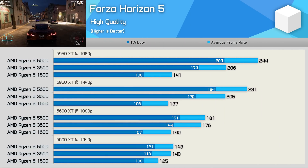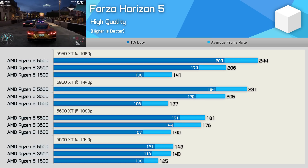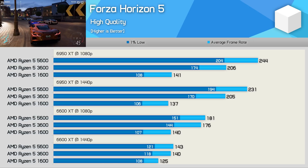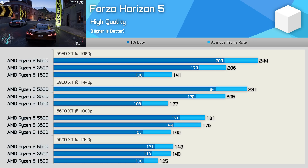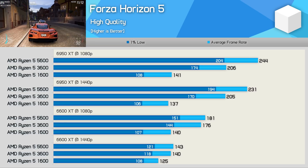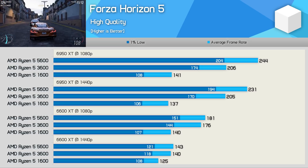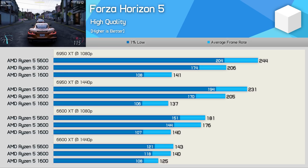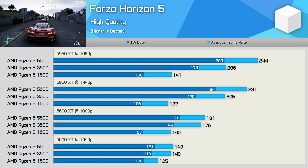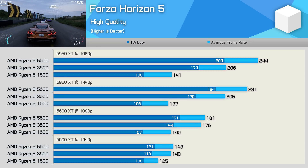The Forza Horizon 5 results are more typical. Using the 6950 XT at 1080p, the 3600 was 46% faster than the 1600 and 16% slower than the 5600. That margin is reduced to just 11% at 1440p, and although that still makes the 5600 a good bit faster, the 3600 is still averaging over 200 FPS — plenty fast. With the 6600 XT, the 3600 and 5600 are evenly matched due to GPU limitation, though at 1080p the 3600 was still 26% faster than the 1600. For those wanting to push over 144 FPS, the 3600 is more than capable in Forza Horizon 5.